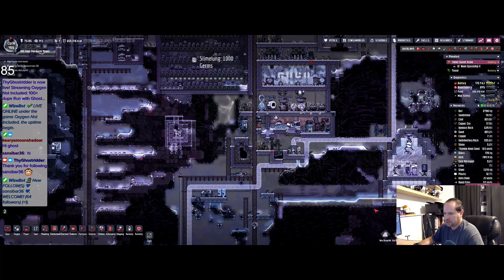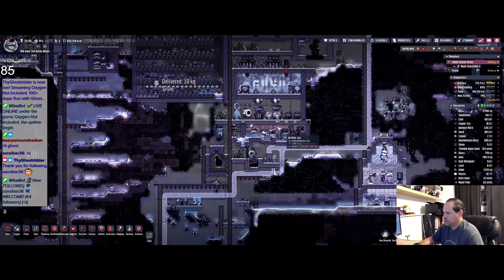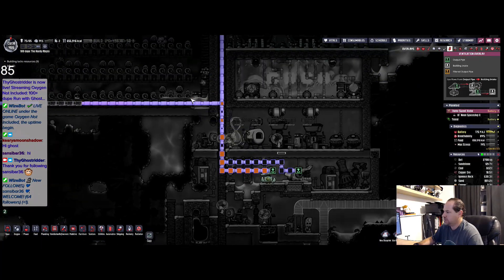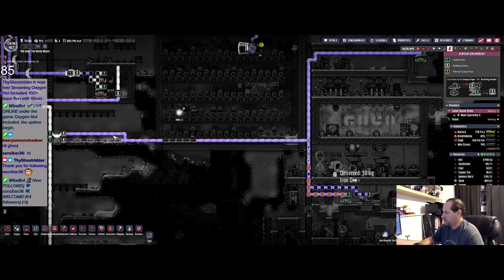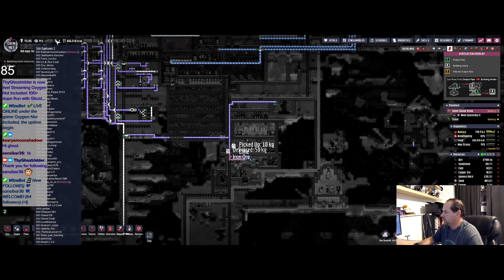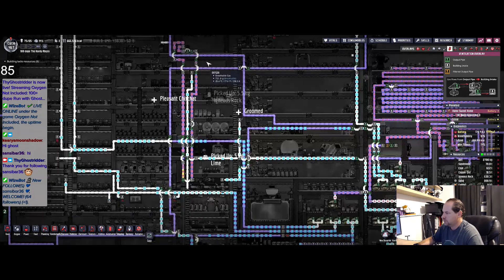I can actually get rid of this now. How are we doing in here? Your pipe is blocked — yes. Two, three, still five. Save. So — what is this? What's the temperature in here coming in at?